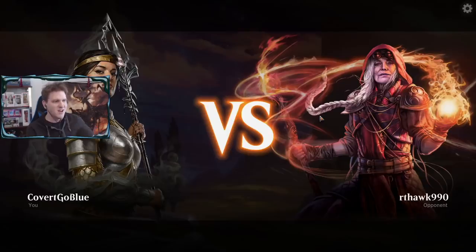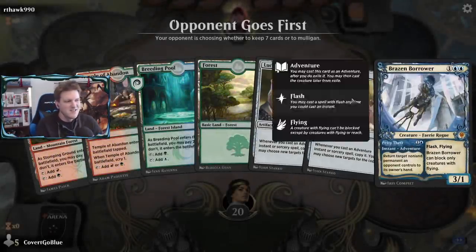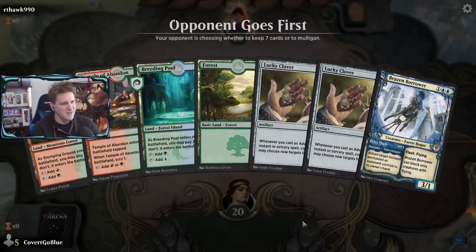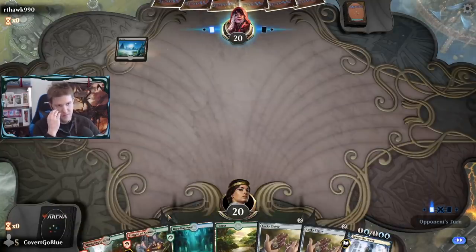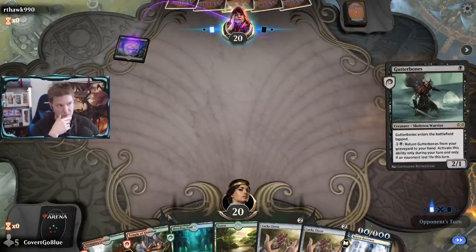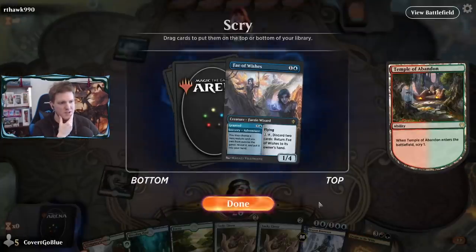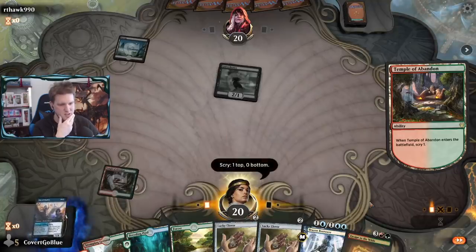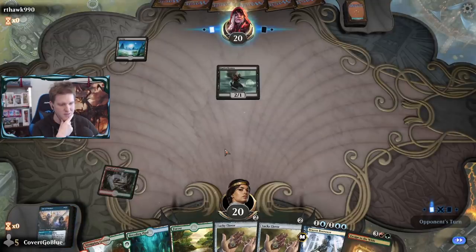This isn't Nighthawk, this is Right Hawk. Two Lucky Clovers and a Borrower - I think you keep all Clover hands, that's kind of a given with this deck. Gutter Bones from the opponent - they're being aggressive on the play again. I think you keep the adventure creatures, that's also a given. Once you have your Clover, you need something to do with it.